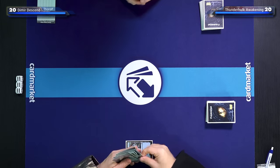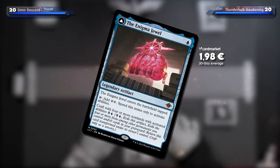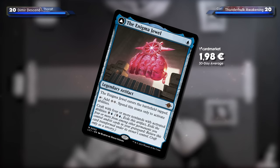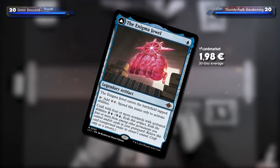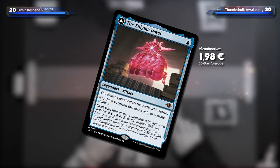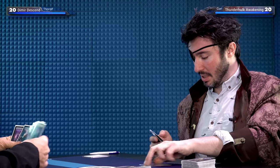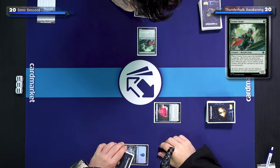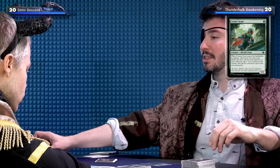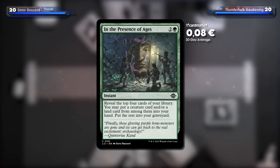I'll tap the island and play the Enigma Jewel — a legendary artifact that comes into play tapped. I can tap my Enigma Jewel to add two mana, but only spend it on activated abilities. Craft with four or more non-land cards with activated abilities from my graveyard and transform it into a mystery. I'll also play a Cenotec Scout — a 1/1 Merfolk Scout. When Cenotec Scout enters the battlefield, it explores. I'll look at the top card: it's In the Presence of Ages.